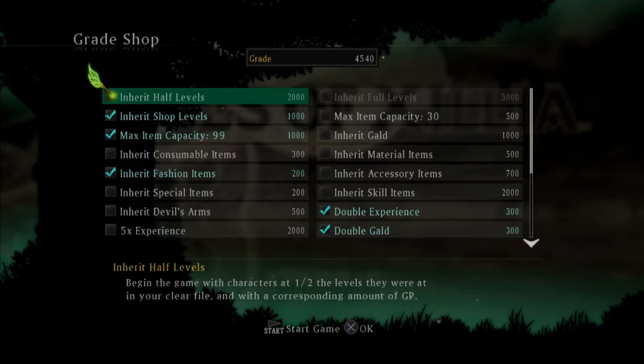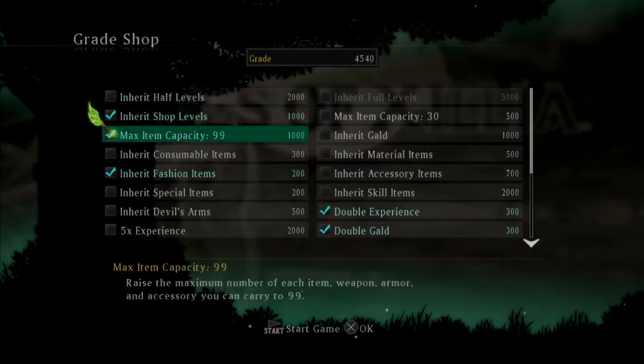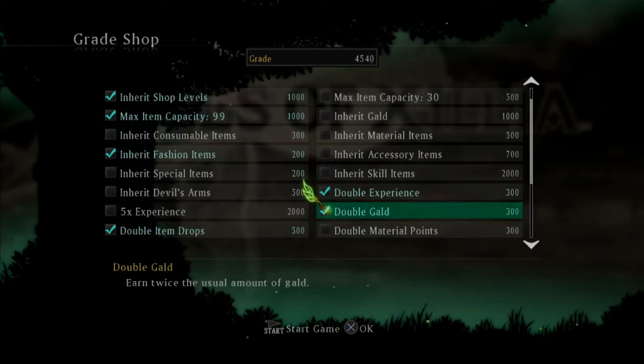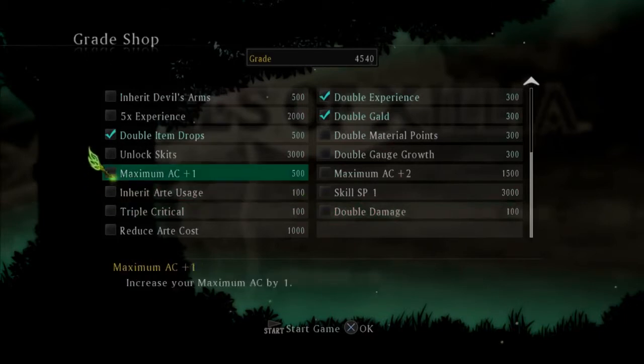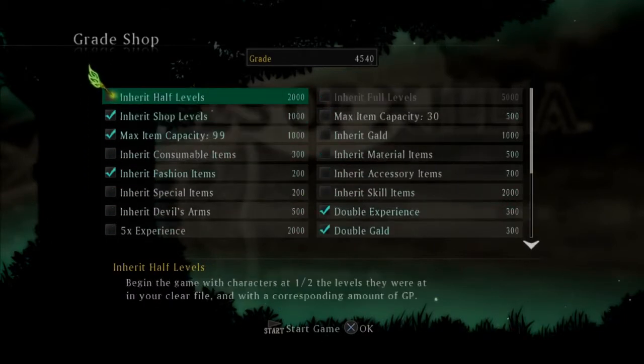We have inherent shop levels, max item capacity 99, inherent fashion items so we can look dapper, double experience, double gold, and double item drop. That's all we're going to take. We're not going to take anything that makes it too OP — we're not taking double arms or the special items, because then it's just going to be a walk. We want this to be a proper playthrough, not a speed run.